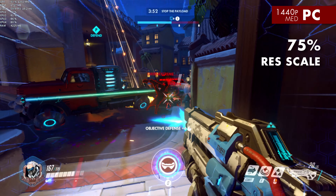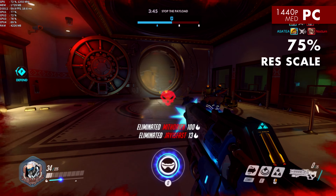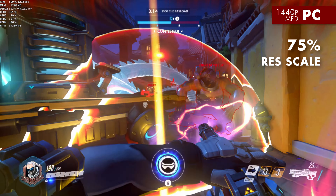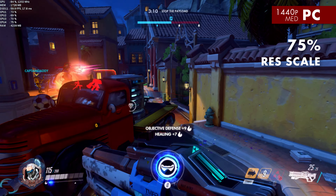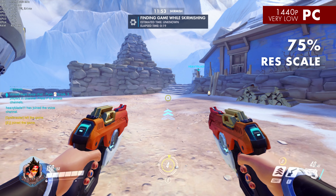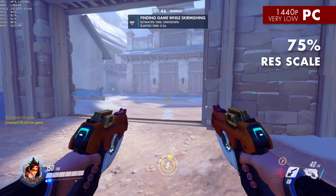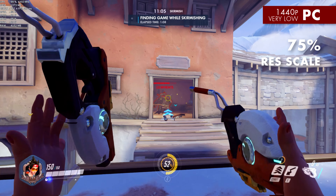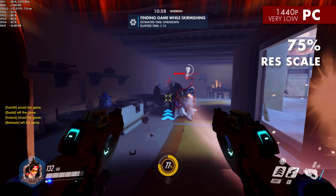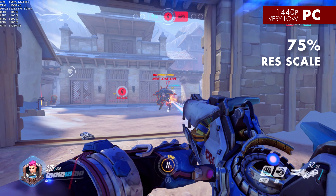At 1440p, 75% resolution scale and medium settings, the Masher can also maintain a locked 60fps. Overwatch's resolution scaling has another benefit: the game's noticeable aliasing is almost entirely cleared up at 1440p, even at only 75% of the output resolution being rendered. However Blizzard built the resolution scaling, it's seriously good — the game looks smooth, very smooth, a touch soft, and an in-game sharpening post-processing filter would have been a nice bonus. At 1440p, very low settings, and 75% resolution scaling, the Masher can run the game between 120 and 160fps. So if you have one of those fancy $600 ASUS ROG Swift 1440p 144Hz IPS G-Sync monitors, you can go tear it up with your $375 PC.